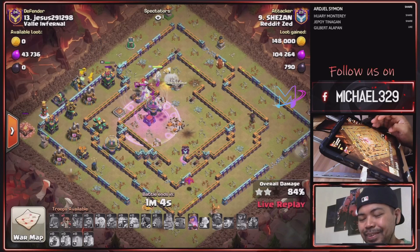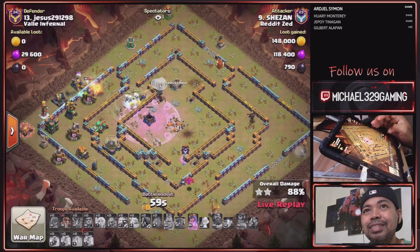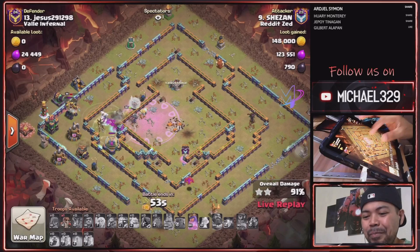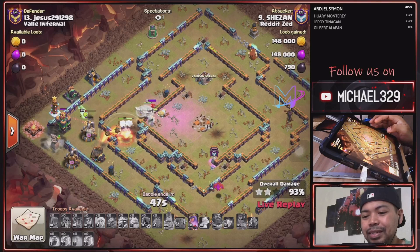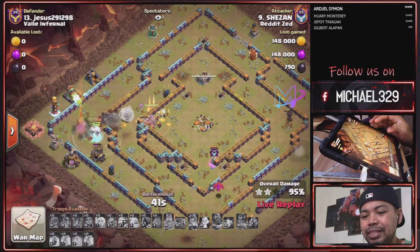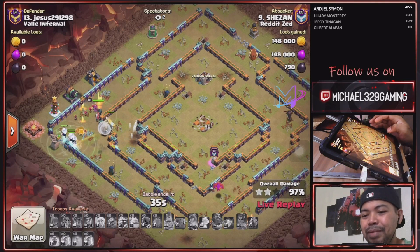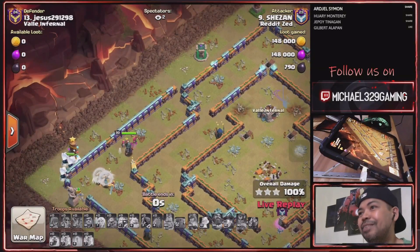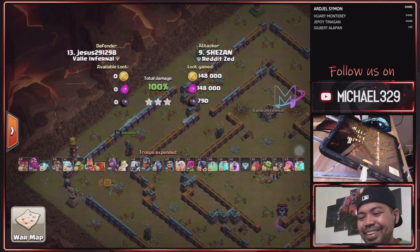So this is a 3 star! Another Town Hall 14 against 15. Good job, Anthony. Okay, so last Super Wall Break — 44 seconds remaining, last 2 defenses: Mortar and Cannon. Queen ability used. So another 3 star for us — another Town Hall 14 against 15. Good job, Anthony!